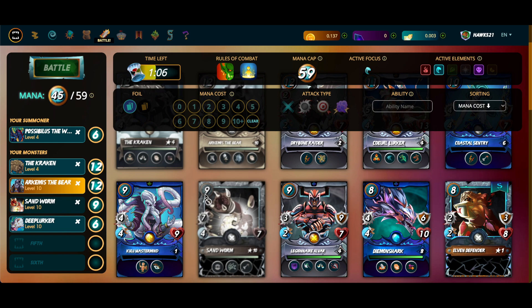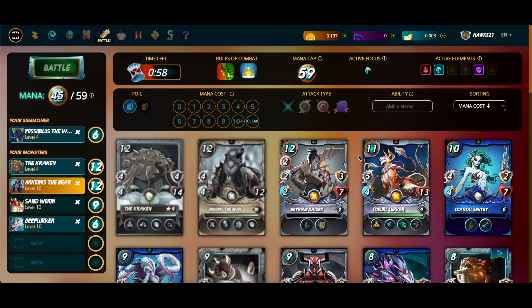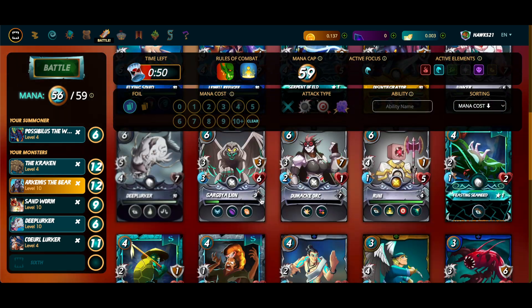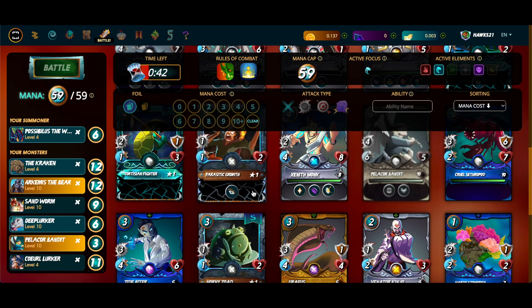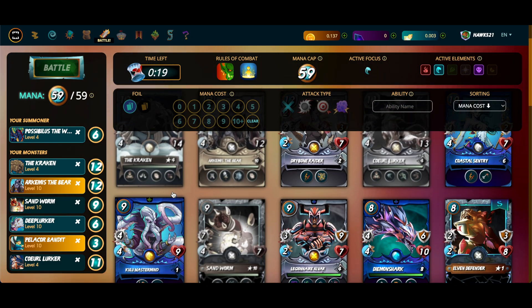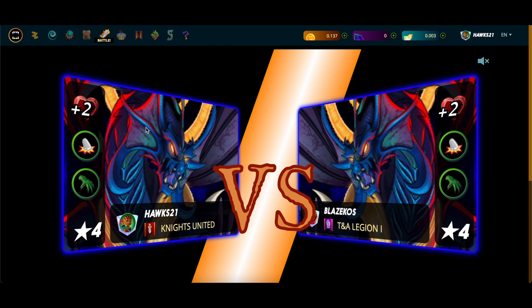I want to get a full picture of what I'm going to be doing here. If I play the Kulu, I get another Opportunity since I have the mana. If I play this in the backline it's a little bit of a distraction, gets some Thorns damage in. Something like this could work — we'll just try it, why not? I'm just going big melee play: Kraken has Demoralize, Deep Lurker has Demoralize. I want to double up on the Sneak — Deep Lurker has the Poison which works well.